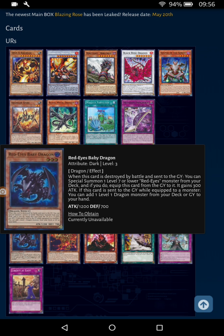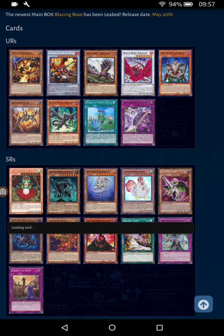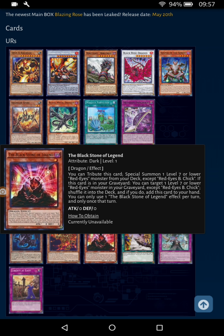Also, if you do negate an effect, you can add one level 1 dragon monster from your deck or graveyard to your hand, which is nice. The Black Stone of Legend — tribute this card to Special Summon one level 7 or lower Red-Eyes monster from your deck. And if this card is in your graveyard, you can target one level 7 or lower Red-Eyes monster in your graveyard, shuffle it into the deck, and add this card to your hand. It's recyclable, so you can probably run it at one — or two in a 20-card format.